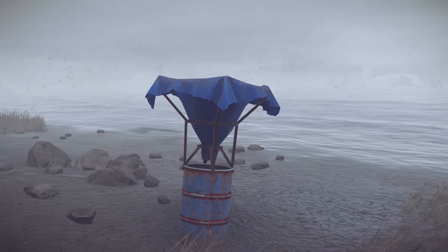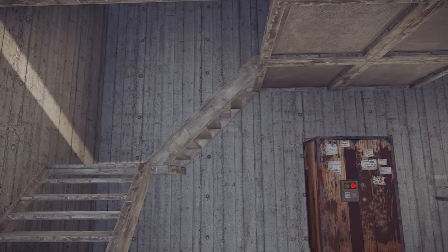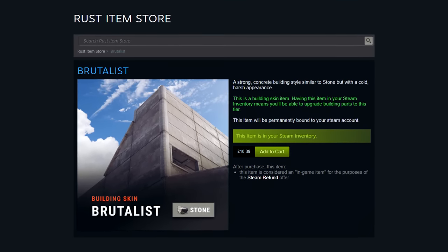A lightning roundup of what's new in this month's patch to Rust. The brutalist building skin, as shown in depth last week, is now a stone skin on the store. It costs the same as brick and is perfect for those looking for that post-war Britain slash eastern bloc aesthetic.